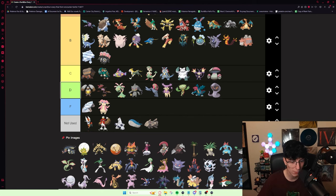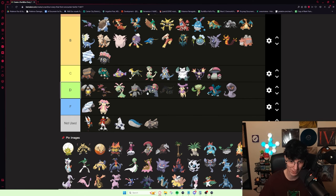Eelektross — this Pokémon is not fantastic. There are a lot of scale moves you can use but you don't really want to use them on your Eelektross. I wish it was better because I think it's a really cool mon, and Levitate is obviously really good. It's not a very good Pokémon unfortunately — I'll put it in lower C tier.